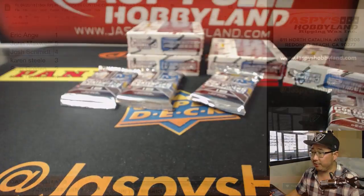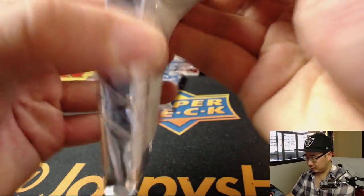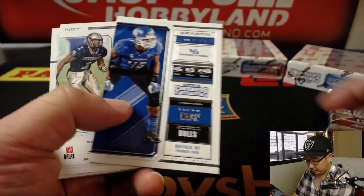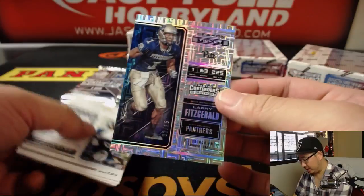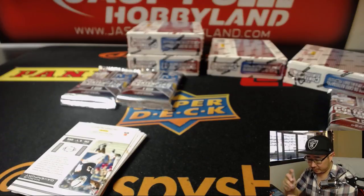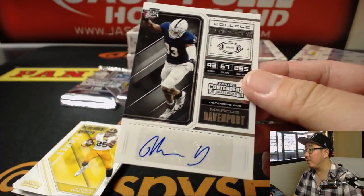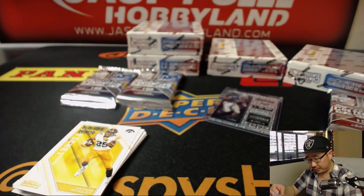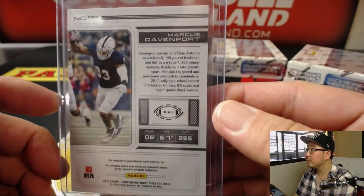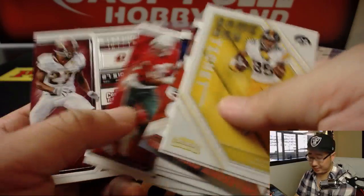Next up is Josh — you have pack 4. Good luck to you. We've got Larry Fitzgerald, 2 out of 15. Nice. And your autograph is Marcus Davenport, defensive end — Marcus Davenport, 2 out of 15.